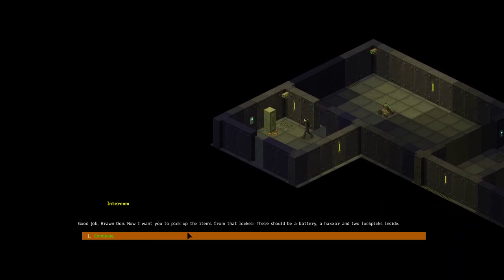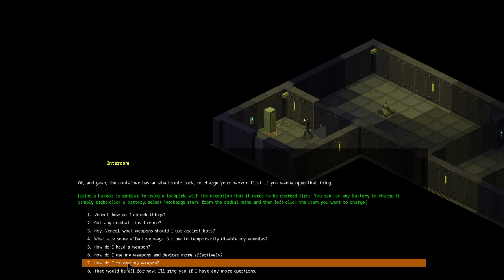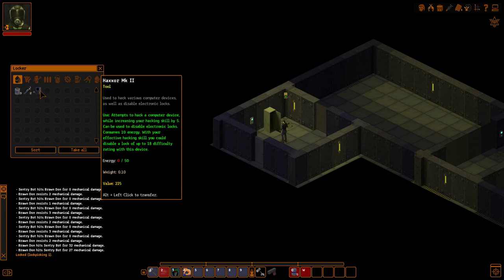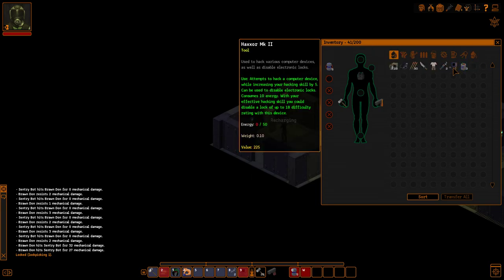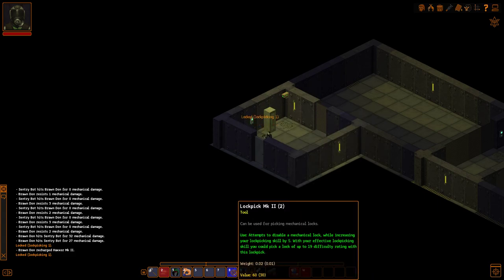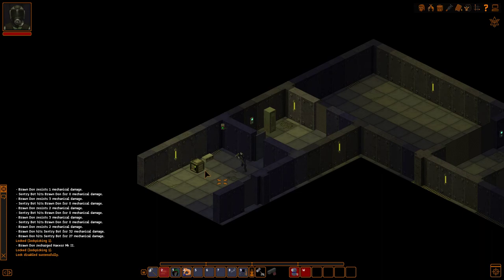Good job, Brondon. Now I want you to pick up the items from that locker. There should be a battery, a hacksaw, and two lockpicks inside. Use the lockpick to unlock the door. In the next room you'll have to unlock the footlocker as well as that box before I let you through. This requires lockpicking of one. So two lockpicks, supercharged lithium cell for the hacksaw I assume. Let's go ahead and put these on our action bar.